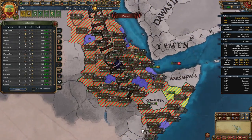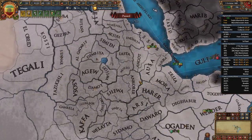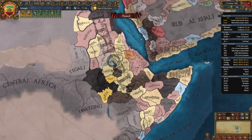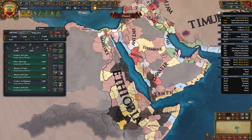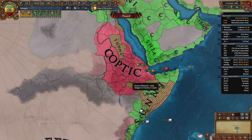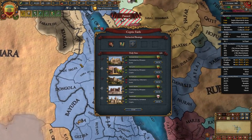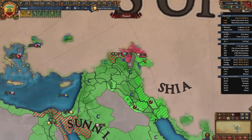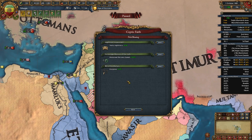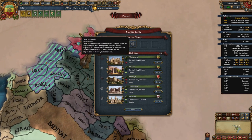Continue building — marketplaces in centers of trade, production buildings in provinces with copper, cotton, and ivory — and once you move into Egypt you'll find even more valuable provinces. We should have two holy sites by now: Axum and Qasr Ibrim, with Alexandria converting to Coptic for a third blessing. Note that any Coptic nation can unlock blessings from holy sites controlled by other Coptic nations too. Continue conquering all five holy sites: Axum, Qasr Ibrim, Alexandria, Antiochia from the Mamluks or Ottomans, and Yerevan most likely from QQ.